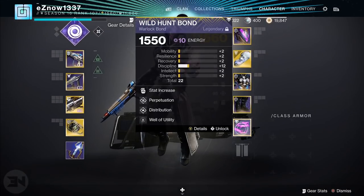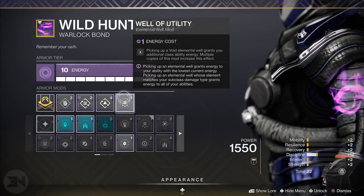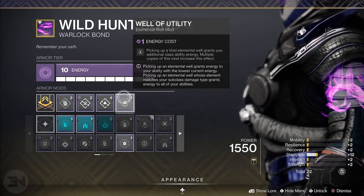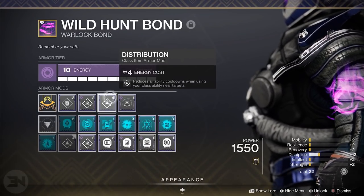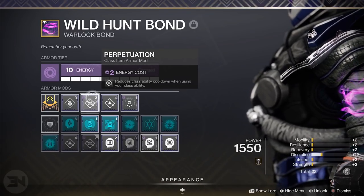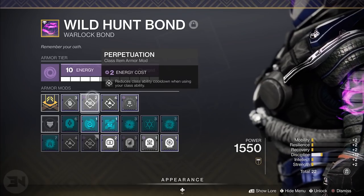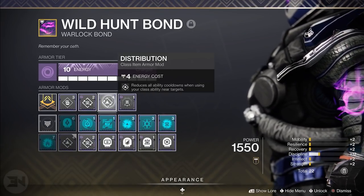It's unreal how much you can get out of just this one build. We have Well of Utility: additional class ability energy when picking up wells, so you get your Empowering Rift back as quickly as possible. Distribution: reduces all ability cooldowns when using your class ability near targets. Perpetuation: reduces class ability cooldown when using your class ability. You're going to be popping your Empowering Rift in the middle of a bunch of enemies, so this should be boosting all your ability cooldowns as well.